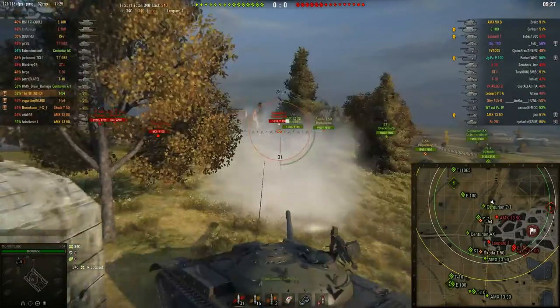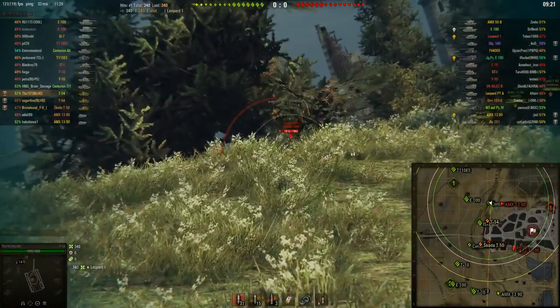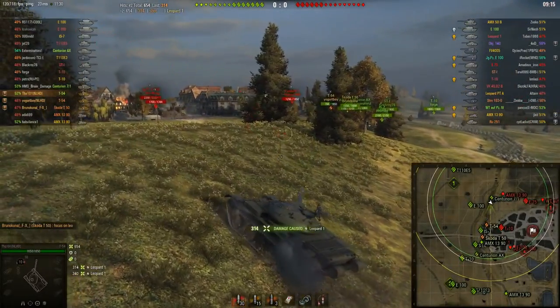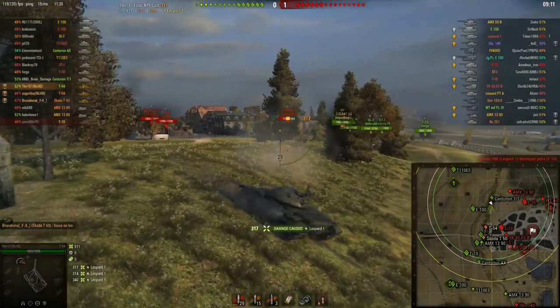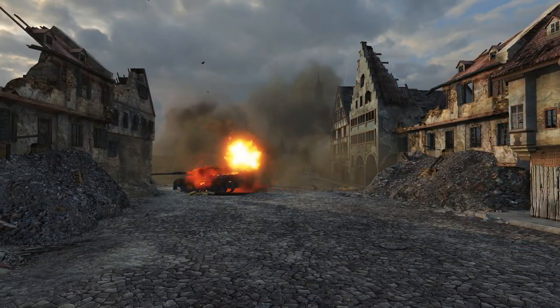Immediately at the start of the game you get some very nice shots and a very juicy Leopard. As we know, the Leopard, the tier 10 German medium tank, doesn't have any armor whatsoever. So I can afford to take some good shots into that guy. No idea why he chose that position, but by all means I'll take full advantage of that. And the Leopard is down.